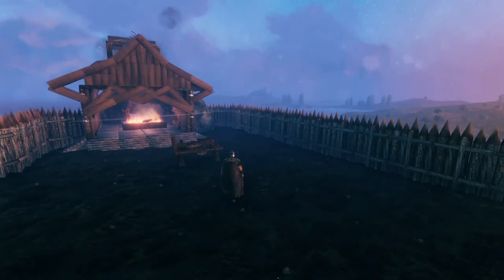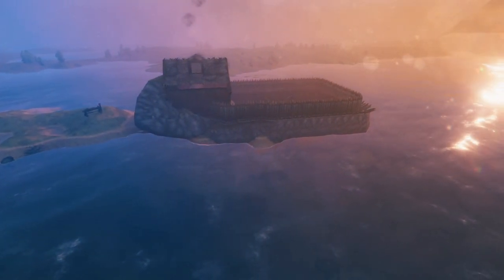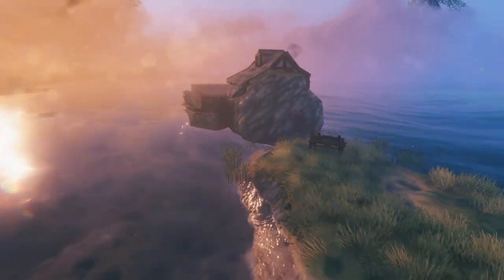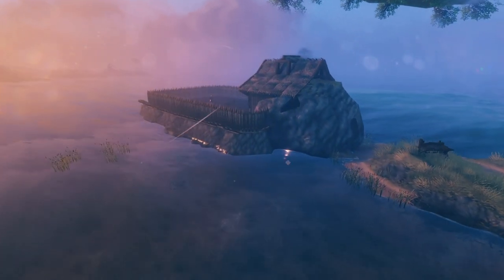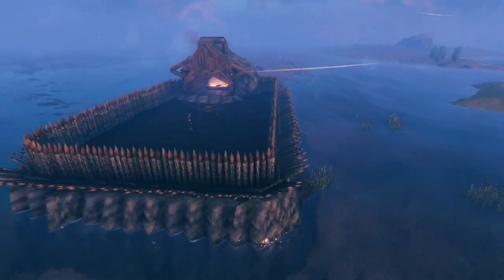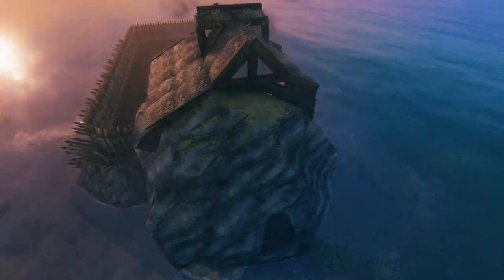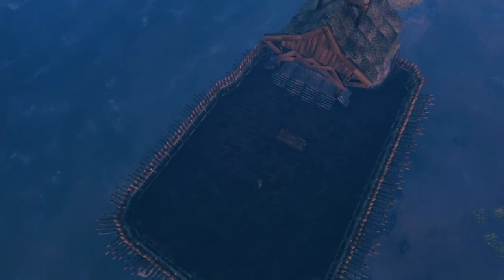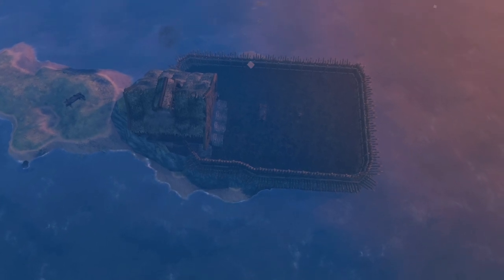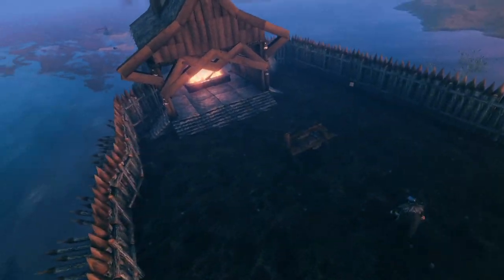So there you have it, folks — a plains farm that is safe from death squitos, fuelings, loxes, etc., accessible by portal, and it doesn't look half bad. Remember the golden rules: make sure that the entire landmass you build on is covered in workbenches to prevent any kinds of spawns. Make sure your farm is terraformed up high enough so the water isn't coming over — and that's not just for aesthetics; it means fuelings from the local plains areas that wander by might not try and swim across the channel to get to you.